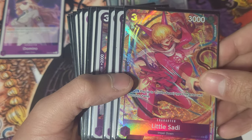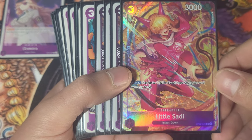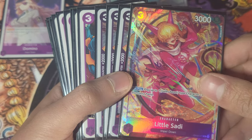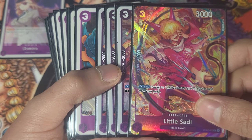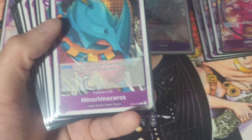Next we have Little Sadie. She is a 2k counter that is searchable because she is Impel Down. Just being a 2k counter is reason enough to run her. On play, you can play one Jailer Beast from your hand, though you don't really use that too often — only if you don't draw Heat or Verino.